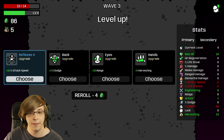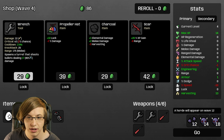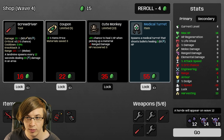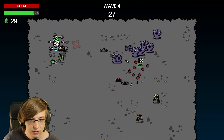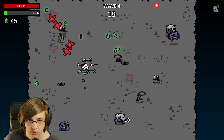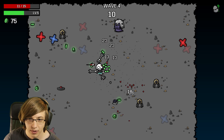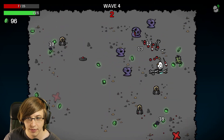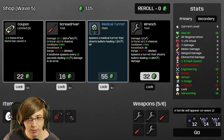I'll gladly take a dangerous bunny. Get some attack speed since we were in the negatives, another wrench, some XP gain. We'll definitely lock coupon, screwdriver, and medical turret. I think engineering here is incredible — engineering on a small map seems so good. It does feel a little weird to be playing on such a small map; it just looks completely different than what you'd normally expect. We probably need to worry about our defense a little more — we don't have a lot of health.